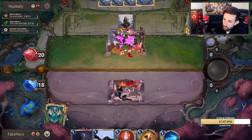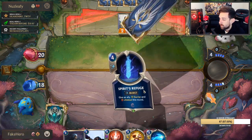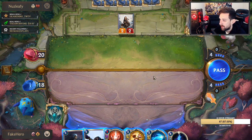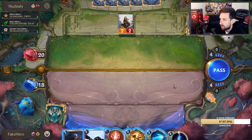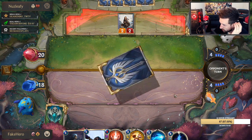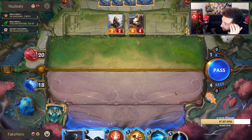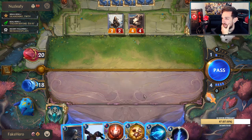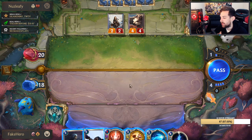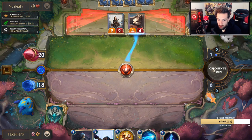We should just out-value him. In this position, he's sitting on four mana — he wants to play Grizzled Ranger. I'll just pass for now — I can always wait for him to react, we always have the tools for reaction. I'm still going to go for the Thermogenic Beam here, I think that's just too good. Even if he has a Ranger's Resolve, I can deal with it.